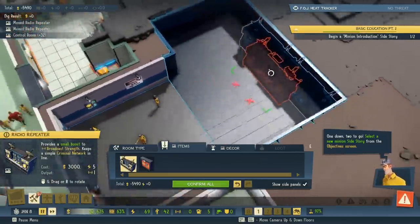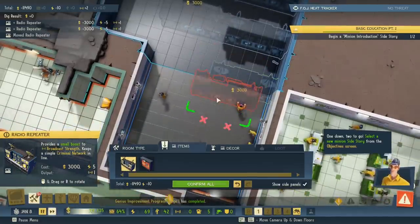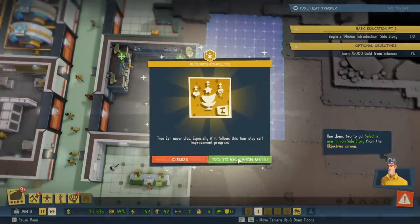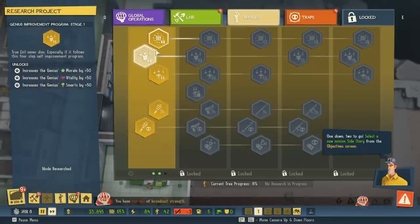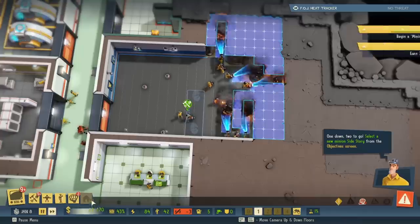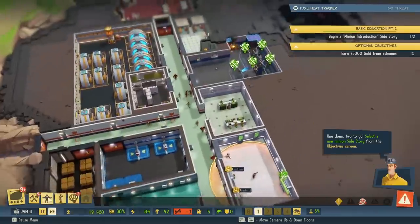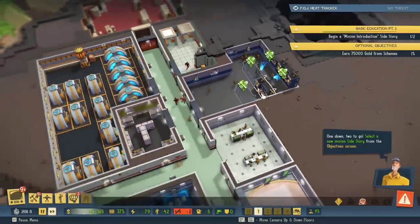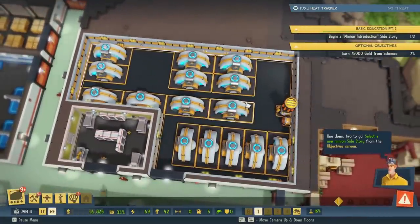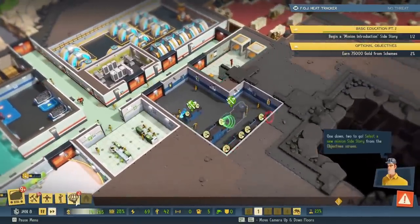We'll make a row of control computers here and buy another one. We'll have to make a corridor on the side to bypass. More research is complete. Your criminal networks need more broadcast strength to maintain. We're working on that — so we've got to give them orders back and forth. Research has begun. We need many, many more. There's our broadcast strength right there. So it's almost like power in a sense — these create broadcast strength for operations, and these create electricity for other things inside the base. We'll reorganize that power later. OCD alerts, I'm sure, are rocking.